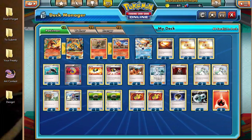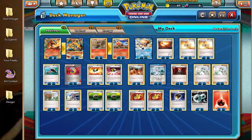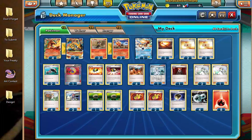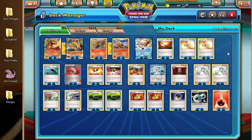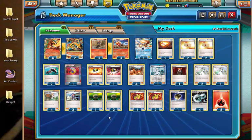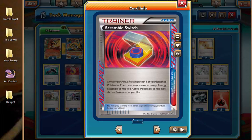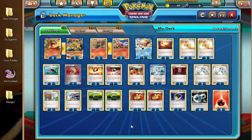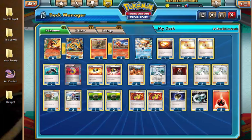The problem with this deck is we have 4 Blacksmith and 1 Lysander — supporters that don't draw us cards — so we're running Fiery Torch and 2 Roller Skates to balance things out. We're only running 3 N, because we'll probably be ahead in prizes most of the time, only 2 Skyla, and our ace spec is Scramble Switch — so if we have a damaged Charizard EX or Mega Charizard EX, we can drop a fresh one on the bench and Scramble Switch into it.